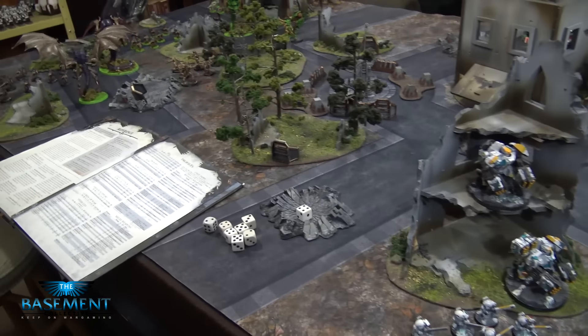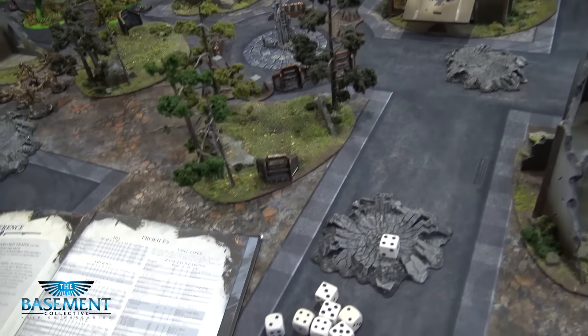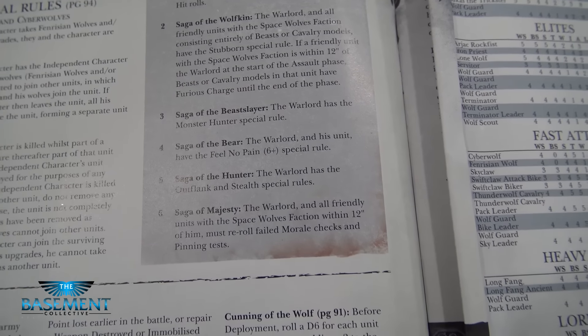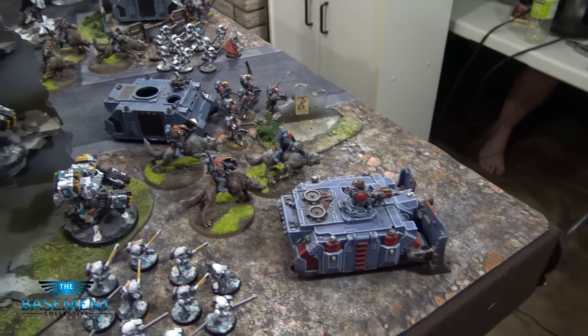So we just rolled off camera — a few things to cover. Our Warlord Traits and Psychic Powers. The deployment we're doing is Dawn of War. My Warlord Trait I got is Saga of the Hunter — the Warlord has the Outflank and Stealth special rules. Outflank's not that useful since I really don't want to outflank, but the Stealth special rule will be good. Though my Warlord may not even come in — he may be the one hightailing it. Davis, what did you roll?